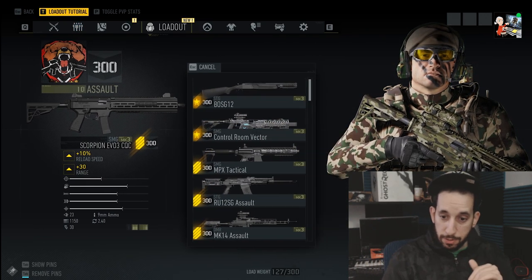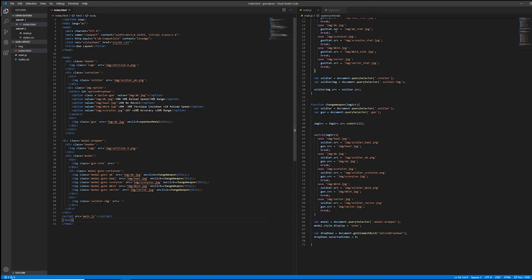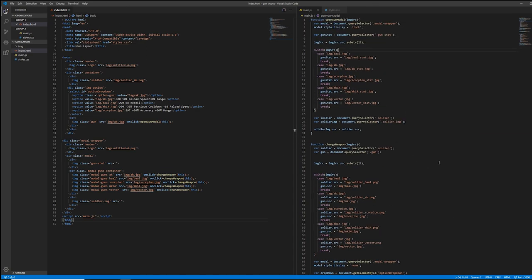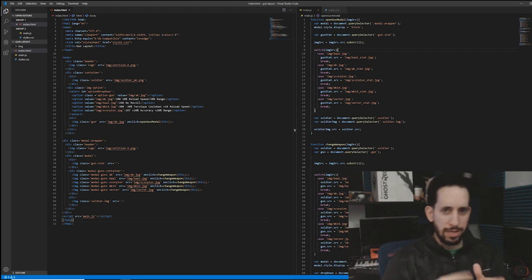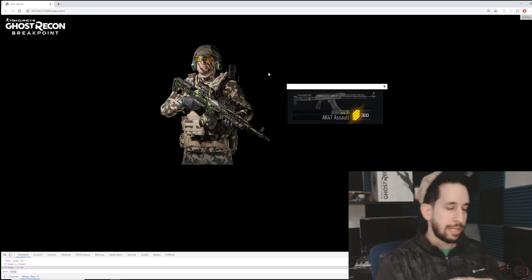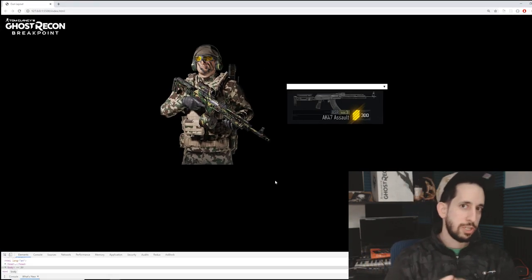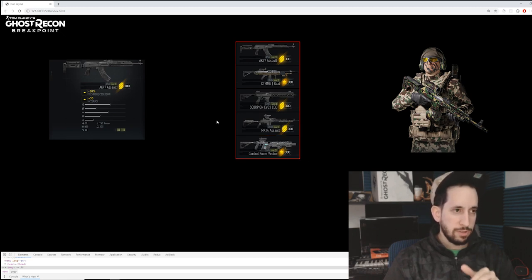So I put together a little something right here — a little spaghetti code: some HTML, some JavaScript. For those of you who code, you can pause it and look through it — a couple of switch cases, document query selectors, click handlers, things like that. Basically, this is what I would like to see. Here's a low-budget version of the UI in Ghost Recon Breakpoint. Let's say you want to change out your assault weapon — your AK-47 — and go to the Scorpion Evo 3 CQC.